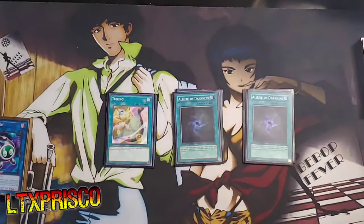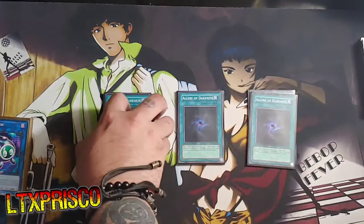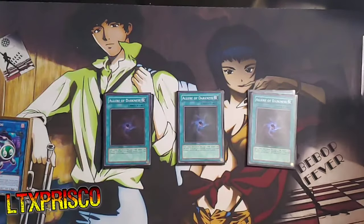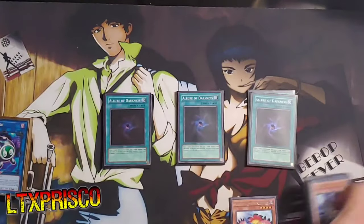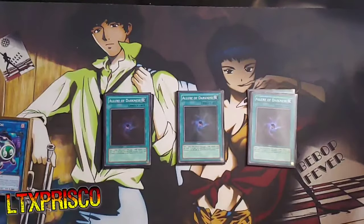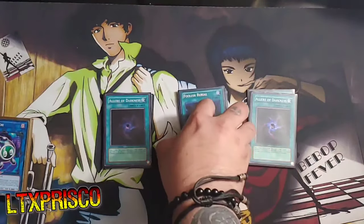I'm playing three copies of Allure of Darkness — just a generic draw card for dark decks. It's really good in combination with Auster the Southwind because you can just banish something and then summon it right back. And then to round off the spells, I'm playing one copy of Soul Shade Force and one copy of Foolish Burial.